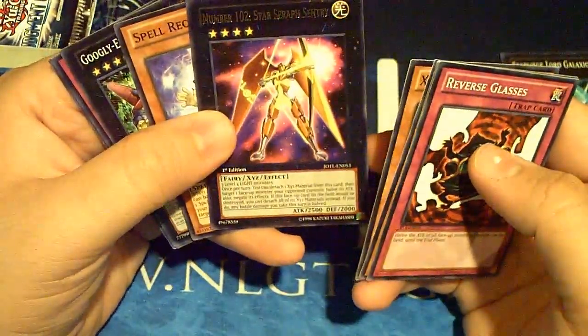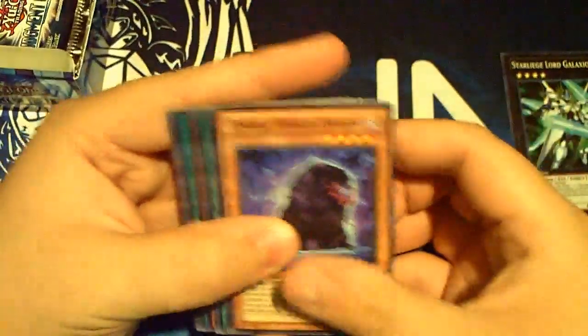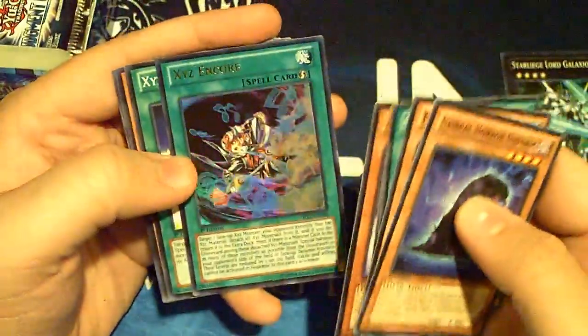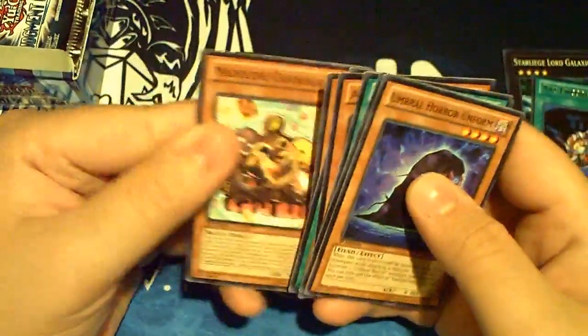This is the Star Seraph Sentry - I think it is. That's a really cool rare for XYZ. It kind of sucks that it requires three level four light monsters to make it. Next pack: more Umbrals, Fish Borg, Sargasso, the Bujin, Infernity, XYZ Encore - very nice - XYZ Reception, trap tricks.